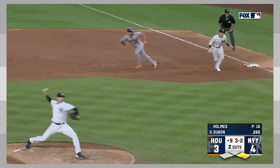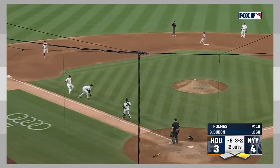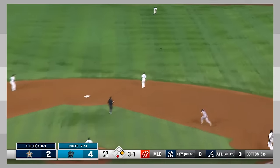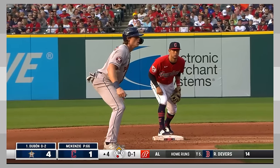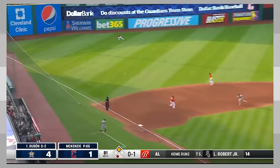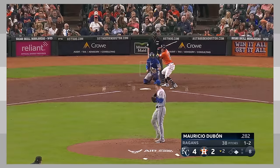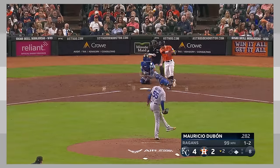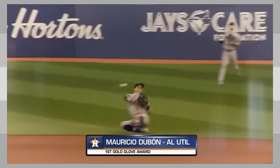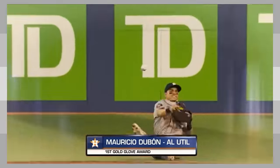The Astros' Mauricio Dubon was sort of a surprise this season. After Jose Altuve got hurt during the World Baseball Classic, Dubon filled in for him and hit very well against lefties. After Altuve returned, Dubon resumed his super utility role and moved to various positions around the diamond. While overall he was just below average offensively with a 97 OPS plus, he remained useful to the Astros and won the American League Utility Gold Glove, playing plus defense at many positions.